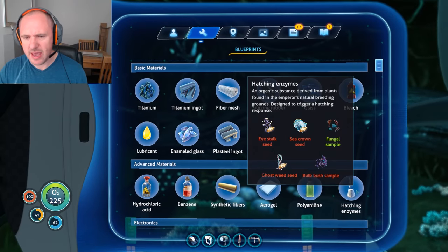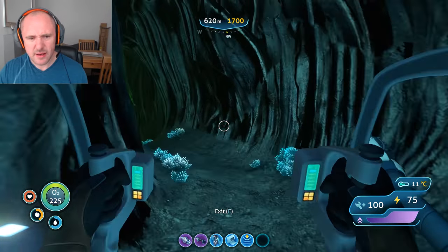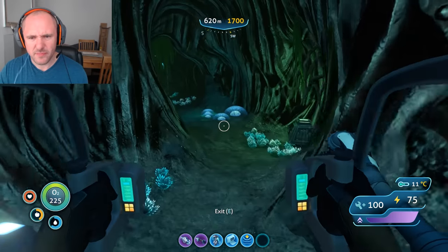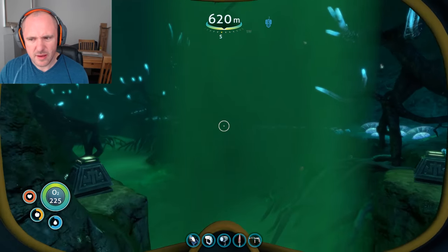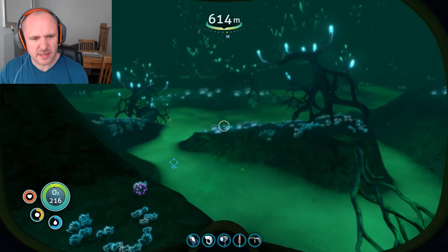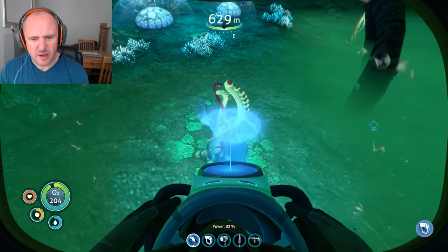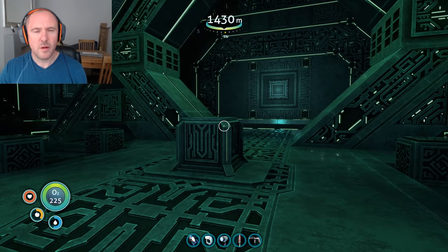For this part we're in the lost river, and what we're looking for is the ghost weed seed — it's a little bit more tricky to find. I recommend leaving the prawn suit at the main entrance. There are a couple of nasties around, so do be careful. Bear left and keep bearing left — there is one. It's really just a case of knifing it, and that's it — ghost weed seed.